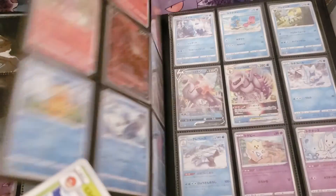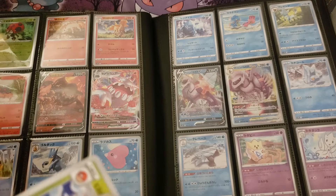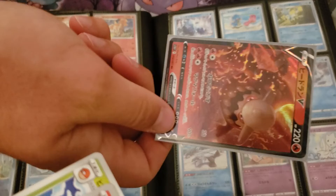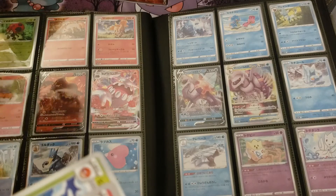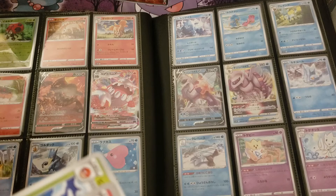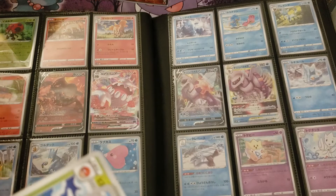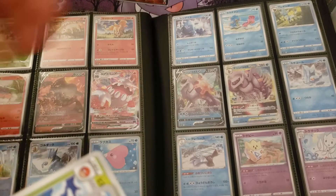Hey look, you got a duplicate — you trying to go into the binder for that? And look, a Palkia! Oh okay.